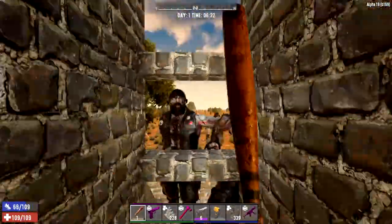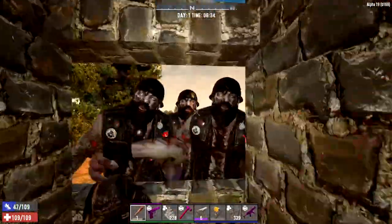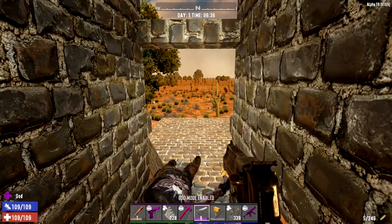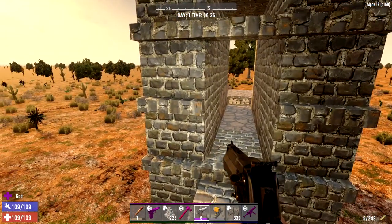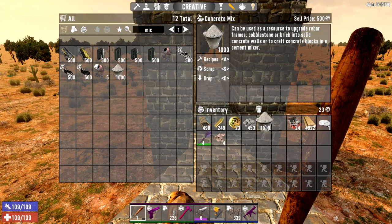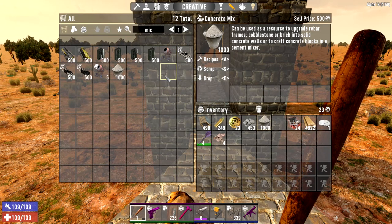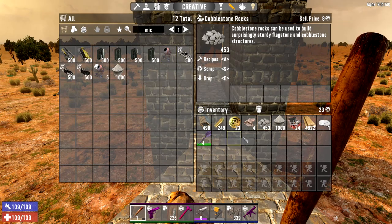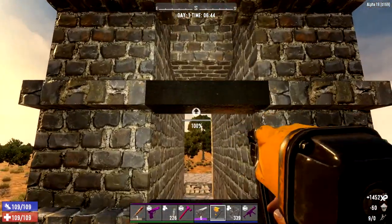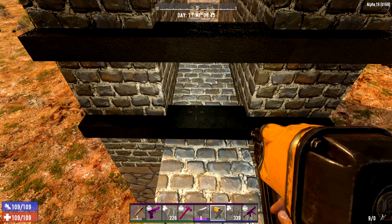We're going to upgrade these and make a funnel-type system using wooden blocks. Something like this — using a wedge block on one side and the same on the other, then a full block, and upgrade to the wedge shape. We've now got it three wide coming into a nice little funnel, bringing the zombies to just that one little spot. By the time you get to day 14 you should be able to get yourself concrete mix from the trader, or find a cement mixer, or even craft your own. You don't need much wet concrete to upgrade all of this — we've only actually used 160, so that's only 320 to reinforce all of this with concrete.